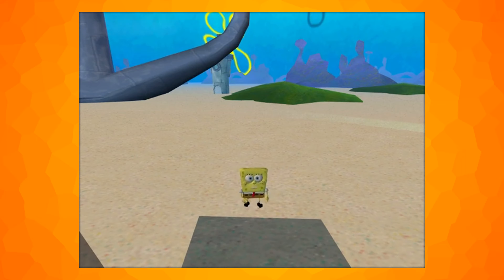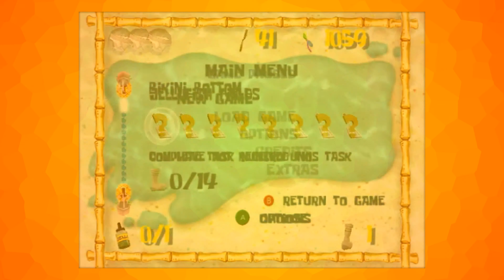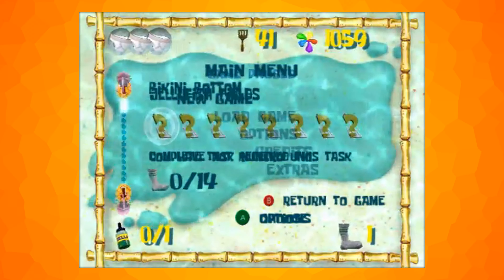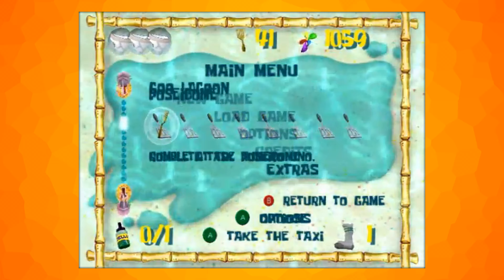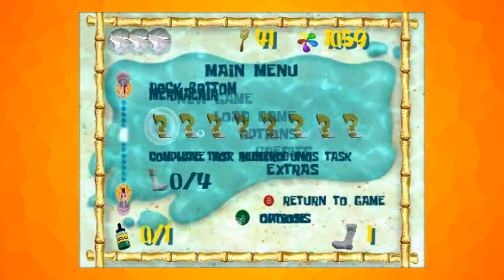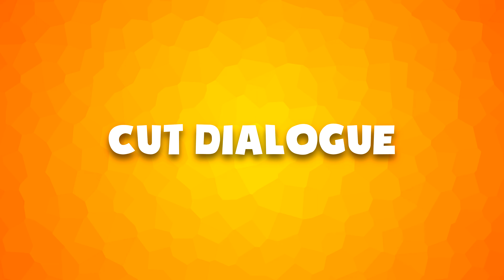The early menu graphics can be made visible by modifying game files to use an unused file. When pausing the game, it shows the early unused pause menu. The final one overlaps with this one, but we can now see exactly where the cut icons would have gone. Some characters also have cut lines of dialogue. Here are some of the ones found most interesting.